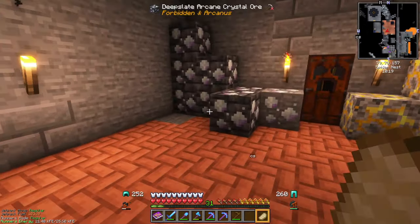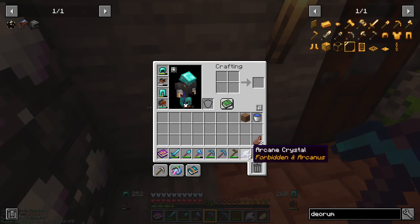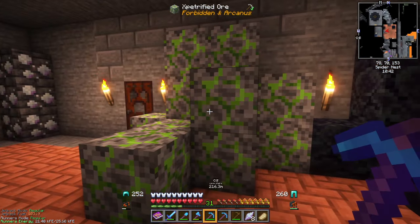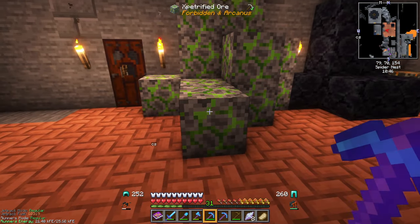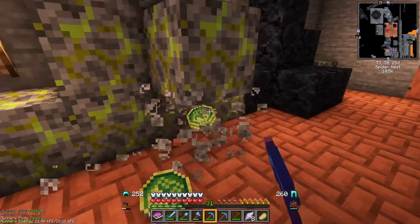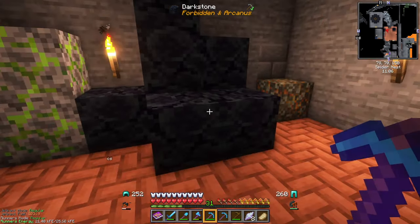Let me first show you what we're going to find in the world. We've got Arcane Crystal Ore - if we mine this, we can get more than one drop per ore and it's a great source of XP. The next thing you're going to see around is Ex-Petrified Ore. These are pretty common and really glowy - break these with a Fortune Pickaxe and you'll get multiple drops. Dark Stone is everywhere down by Bedrock, really easy to find once you get down there. We're going to need a lot of this.